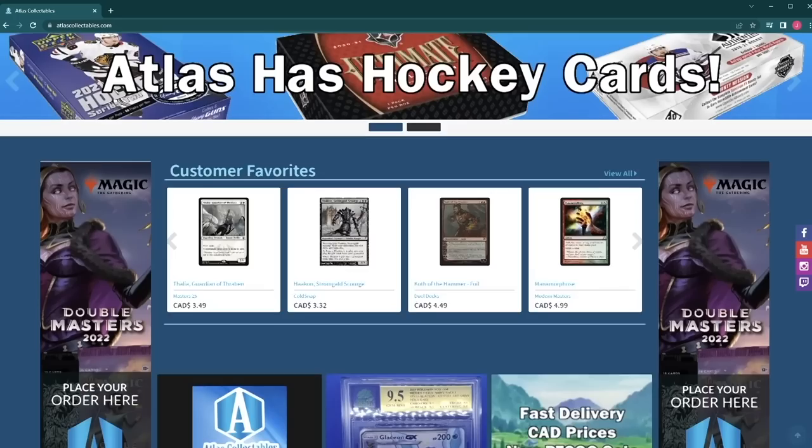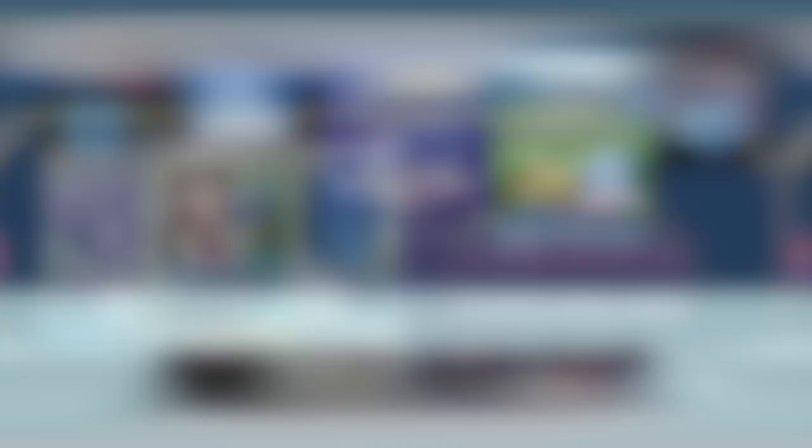And if Pokemon is not your thing, don't worry — go to atlasTCG.com and see all the other amazing trading card game products they have there to offer. The Shuffle Squad has partnered with PTCGO Store to provide our community with the best access to Pokemon TCG codes. They have codes available 24-7, instant email delivery, and you can save 5% off by using code TSS5. If you're a YouTube member or Patreon supporter, you'll have access to a special code that gets you 10% off. So what are you waiting for? Use code TSS5 today and save 5% on your next order at ptcgostore.com.